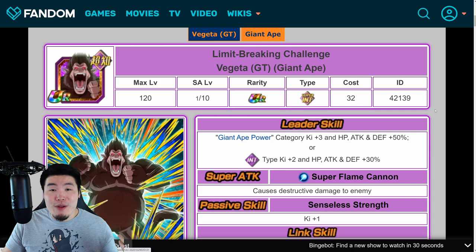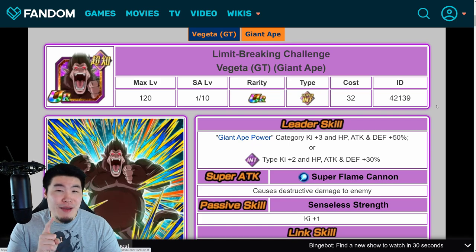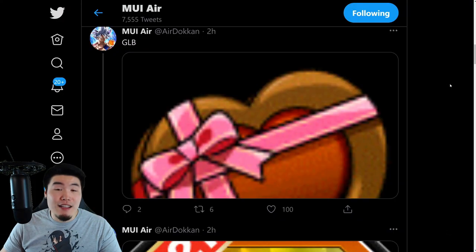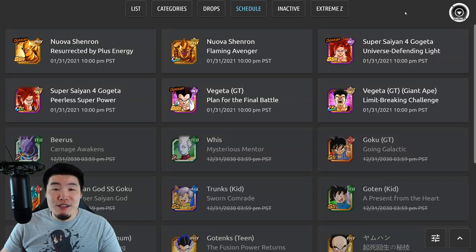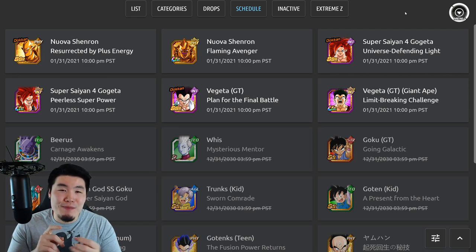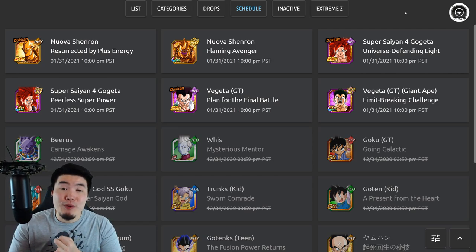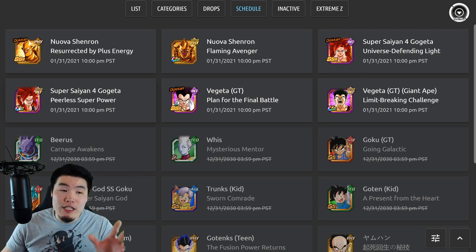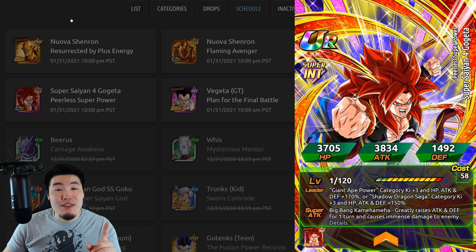That is everything that the data download had to offer — there's not much else to talk about. I will of course be doing my summons live as soon as the banner drops at 1 a.m. Eastern Standard Time on February 1st, so if you guys want to see that, make sure to keep your eye out for the scheduled stream. I'm also very curious how many of you plan to summon for this Super Saiyan 4 Gogeta, because I know a lot of people were intent on saving for him before we learned about the 6th Anniversary units — now that we know it's Mastered Ultra Instinct Goku and Super Saiyan Blue Evolution Vegeta, how many of your plans have been disrupted?